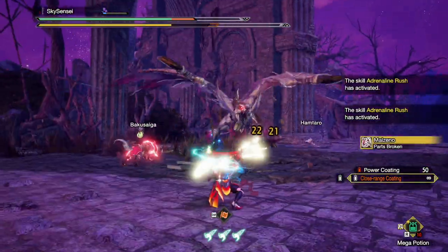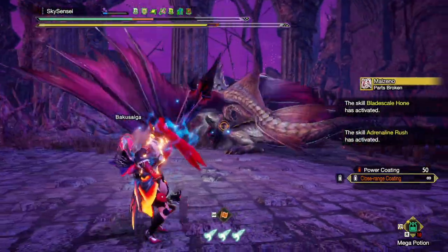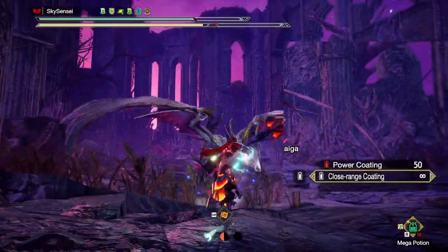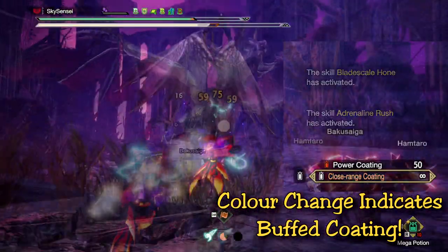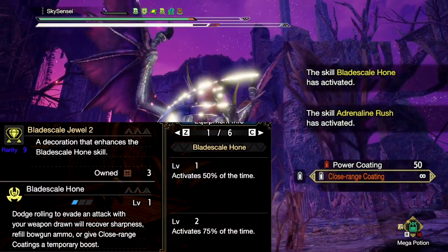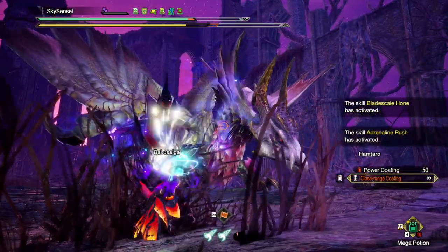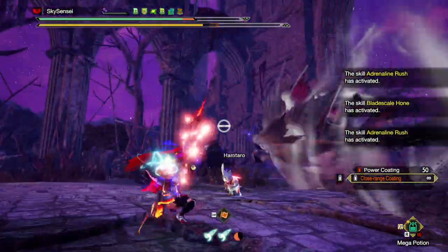Before Title Update 1, blade scale was a little hard to fit into our builds, but with Title Update 1 it's given us more space thanks to the new augmenting system and some new armor with more slots. For those of you new to the skill, blade scale grants bow users a buff to close range coatings when you successfully dodge an attack. This includes successful dodge bolt counters on attacks and roars. With the new Qurio augmenting system and newer armors like silver Rathalos, there are a lot more reasons to fit in blade scale now.